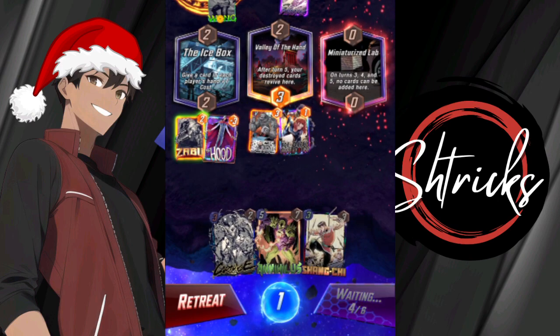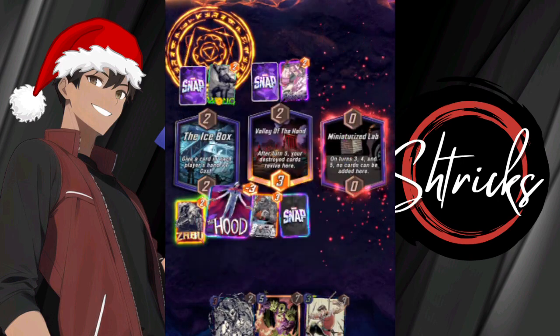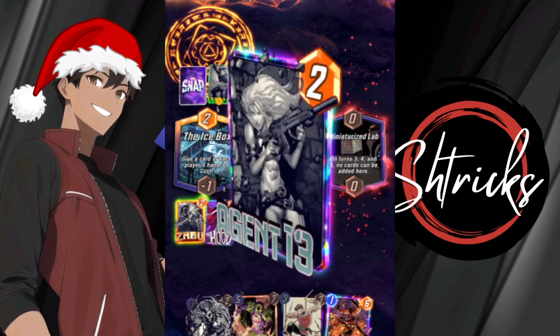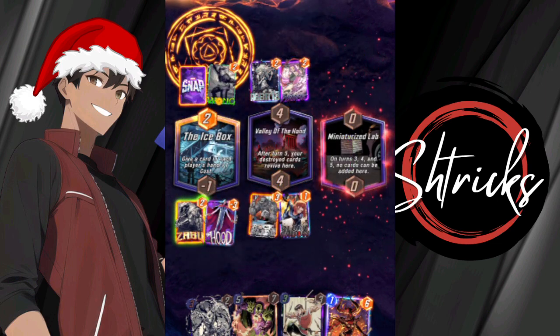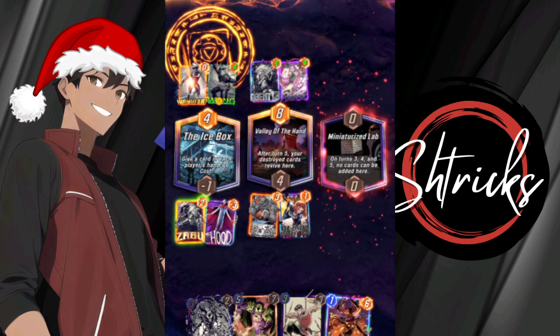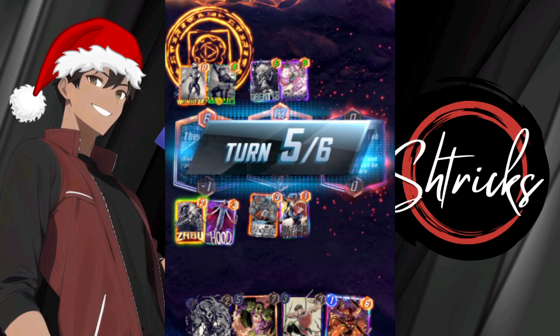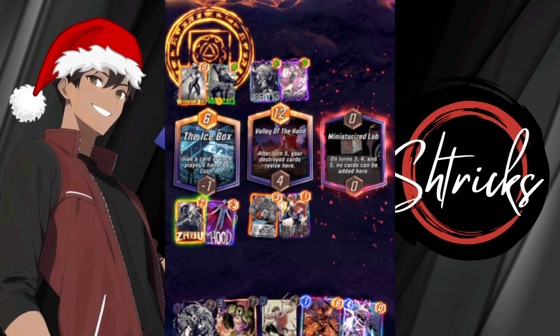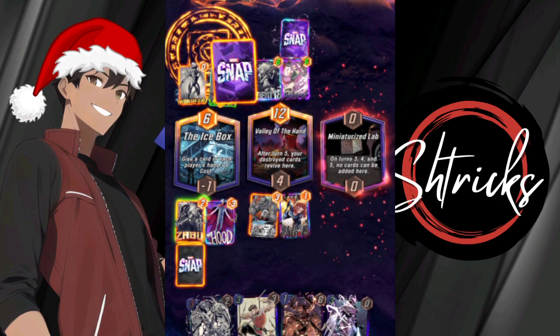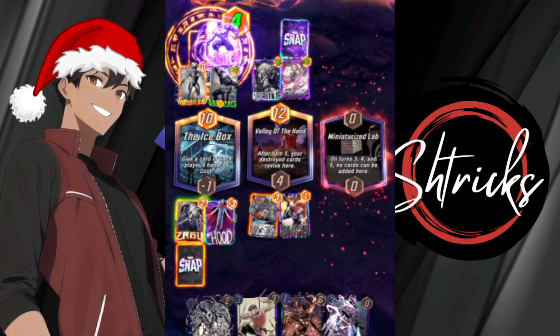The one thing I will say is I do wish that they would create more border options. Like, maybe I could get the animated scenes but with a different color to match the text. It would be great if I could still get an animated version of Wong with, like, a green tinted thing. Yeah, that's just a thought. Anyway, I'm about to ruin this guy's day.